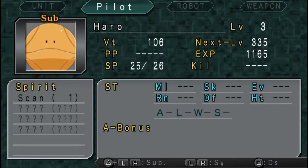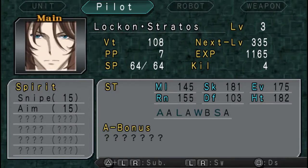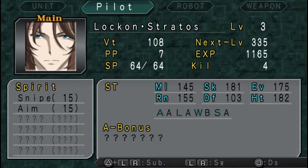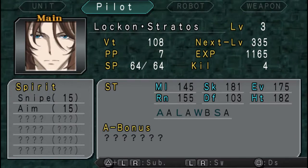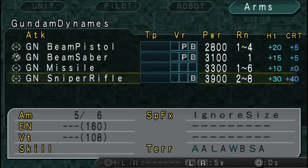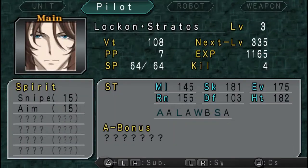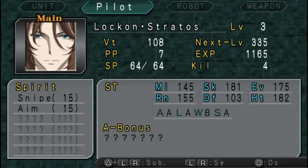Lock-On has Haro here to help him with spirits. His spirits are Snipe and Aim — or Strike rather. Snipe increases the range of all of your attacks for one attack by two — so all of the Dynamis's attacks get their maximum range increased by two until they attack. I think it's for a turn actually, but I'm not sure.